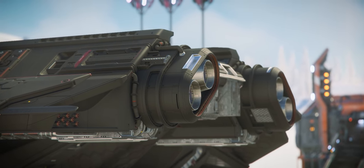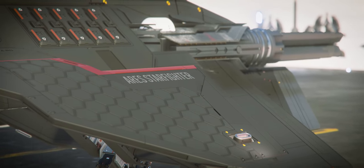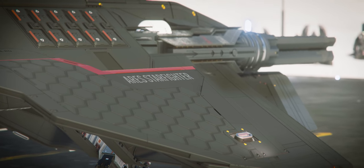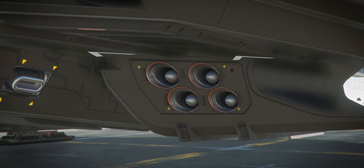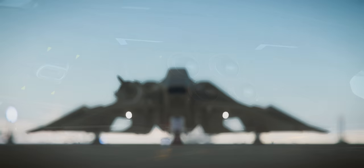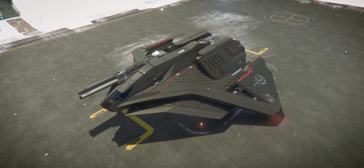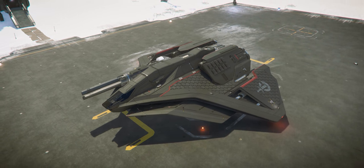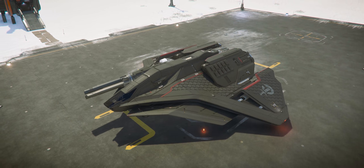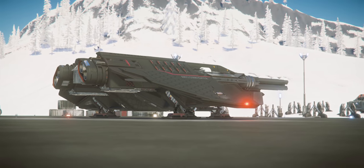In architecture, it's sweating the details that separate the master from the novice. Every panel line, fastener, mechanical system, and even program requirement should be carefully considered as part of the narrative you want to convey. With the Ares, CIG's designers are showing off just how masterful they've become at designing ships, using one of my favorite design languages in Star Citizen — the Crusader Industries design language, which is sort of a mix between beauty and utilitarian design.